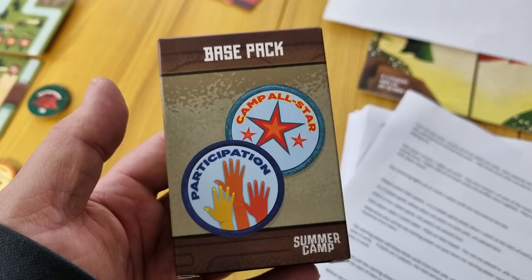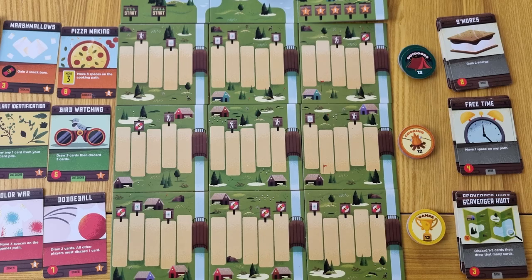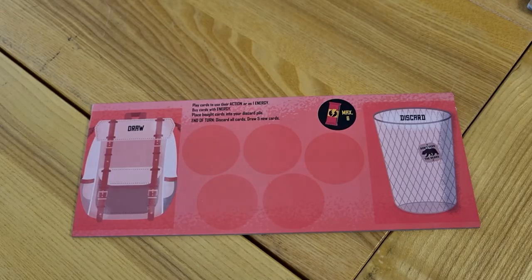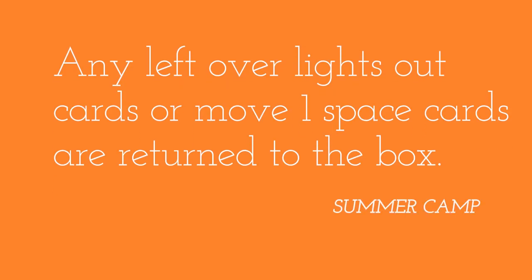From the base deck, remove all of the lights out cards. Then separate the rest into three piles: the s'more pile, scavenger hunt, and free time. Take those three piles and place them to the right of the playing area. Each player receives seven lights out cards. They also receive one of each of the move one space cards from the activity decks. Players take all of these cards and shuffle them together, then place them face down on their player board. Any remaining lights out cards or move one space cards are returned to the box.